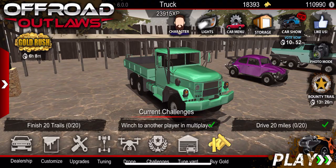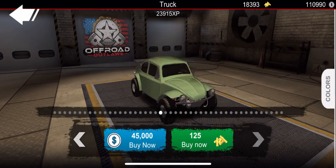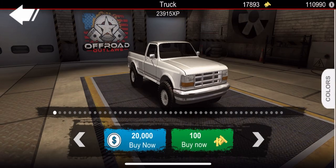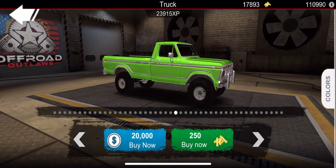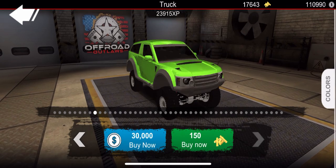Now we're at the six-by-six and the Baja bug - going ahead and purchasing it. That's why I sold that vehicle earlier, because I knew we'd be purchasing it again. We definitely own the Tesla Cybertruck already - 500 gold for this one. On to the next one, the old Ford - I love the way these trucks look, that green doesn't look bad on it either.